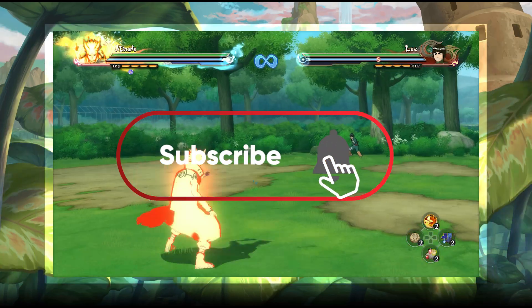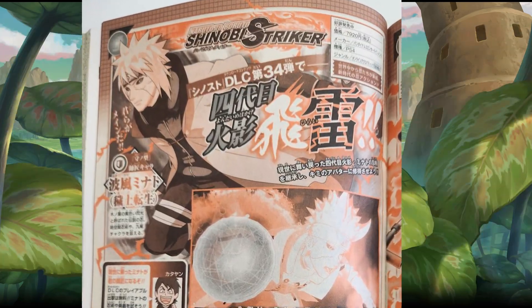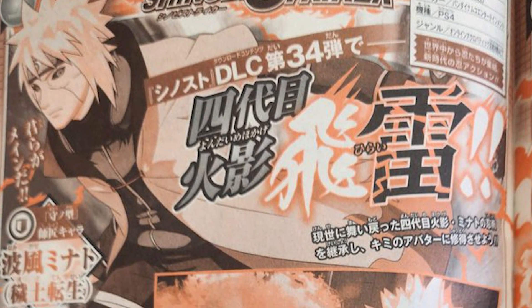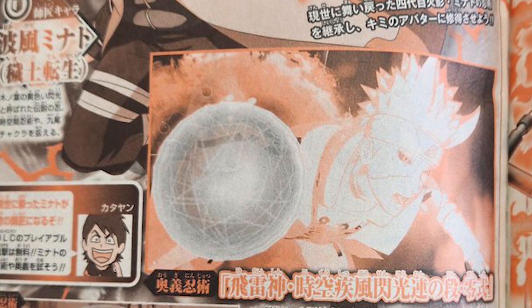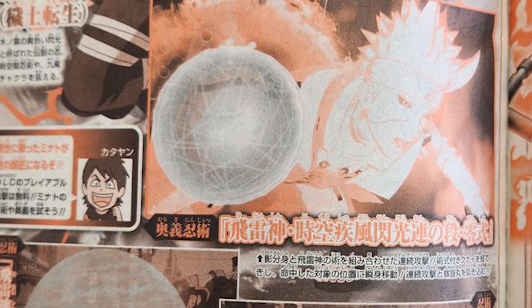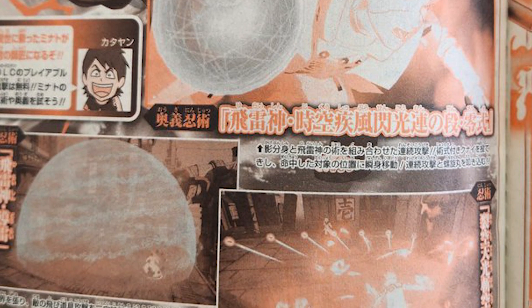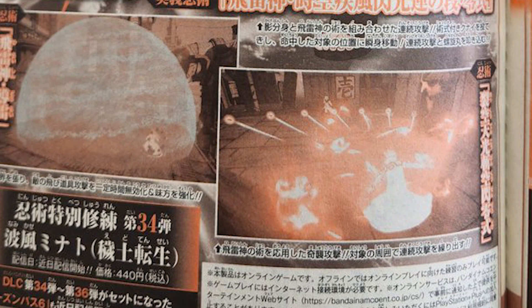Hey what's going on y'all, it is your boy Zeno Martinez here. Today it was revealed that Edo Minato would be the first DLC we will receive for season six, and surprisingly he is a defense type. Based on my predictions I had a feeling that the defense class was going to start off the season, but I wasn't sure who the DLC was going to be and I certainly was not expecting it to be Minato.